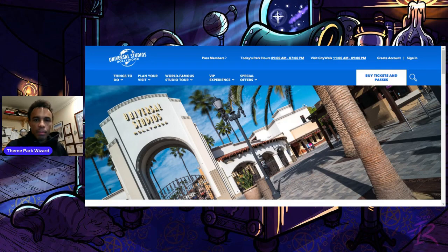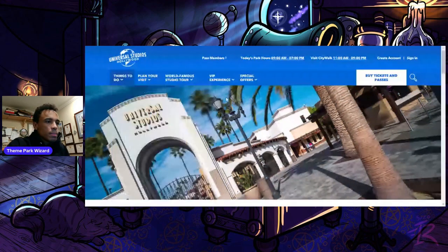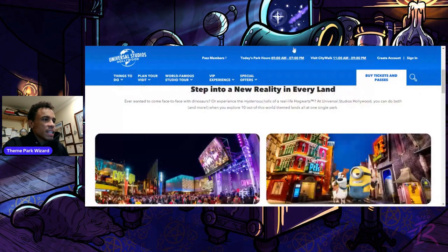Let's go over the themed lands as per the website UniversalStudiosHollywood.com. Under Things to Do, it says 'Explore Our Themed Lands.' You click on it and get to a page that tells you all the themed lands they just made. We're going to go over this and discover what entertainment, rides, and etc. are in each land, and we'll go over some omissions they still have not added to the website. This was updated on Friday; it's now Monday afternoon and there's still nothing here, so we'll speculate as we go along.